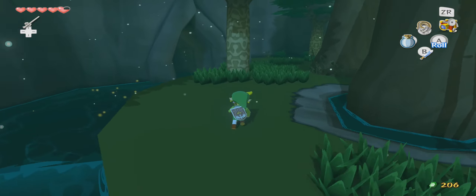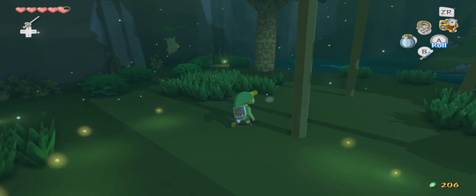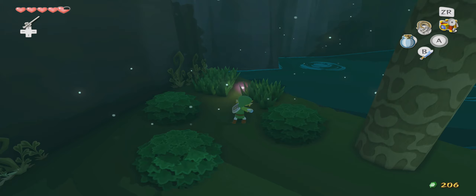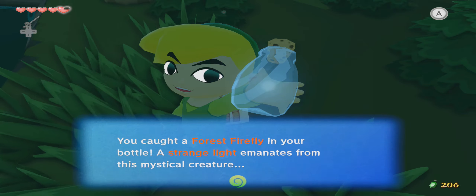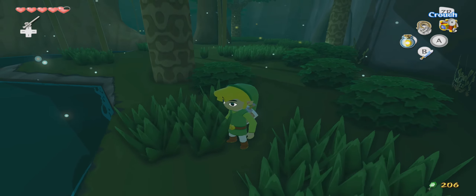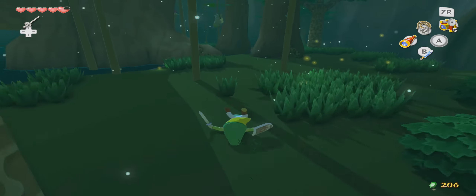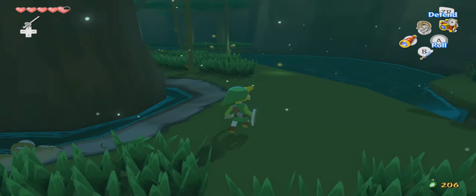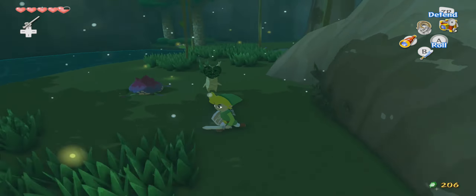Here hidden in the Forest Haven is a special firefly. You see them all over the place — all these glowing things — but there's one that shines especially bright, which you can see right there in front of us. If you can capture it and put it in your bottle, it's a Forest Firefly. You can take it to Lorenzo on Windfall Island and get yourself an upgraded Picto Box, which is useful I guess. You don't really need it — it's not a necessary item — but you can go ahead and get it if you want.